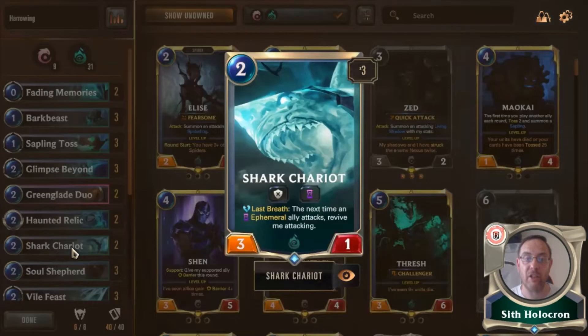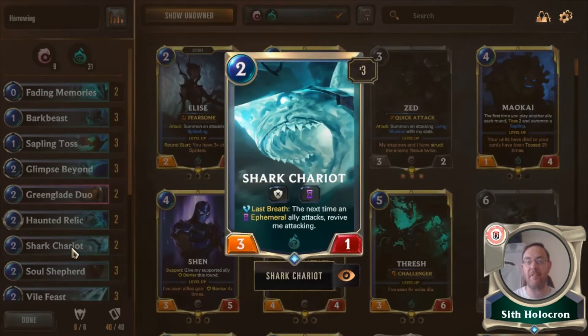Some people in the burn aggro Shadow Isles deck have been putting in Shark Chariot — Last Breath: the next time an Ephemeral ally attacks, revive me attacking. We have two of these. It's a two-drop 3-1 that does pretty much the same as Greenglade Duo. If you put out the Greenglade Duo, the Haunted Relics, put three of them out and Shark Chariot has already died at any point before you do this, out it comes. Ephemeral is the theme of this deck by miles.